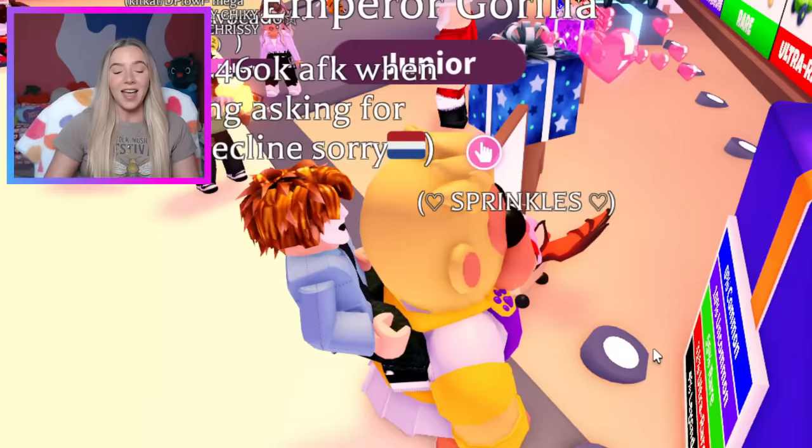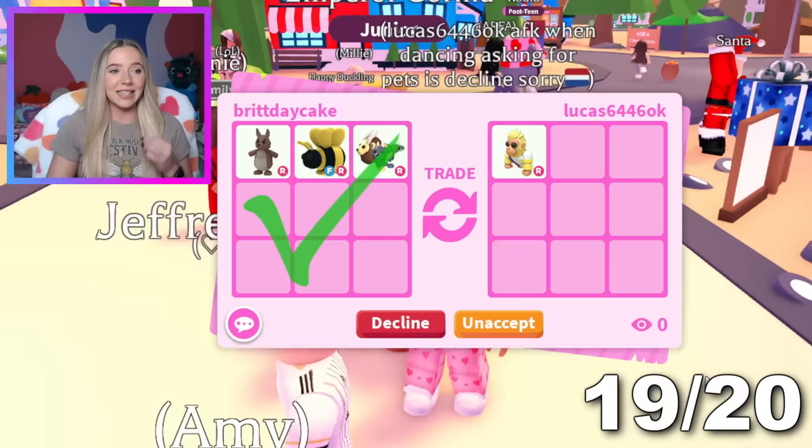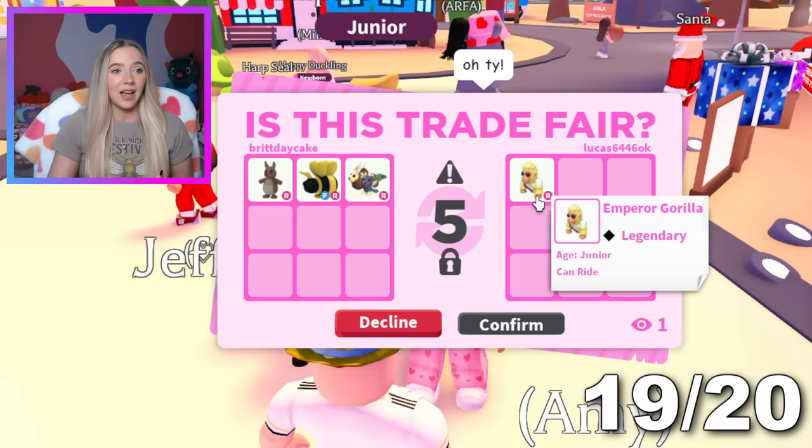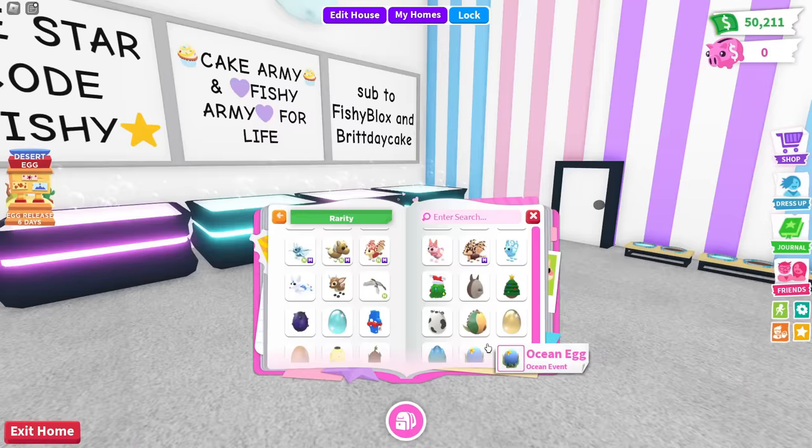Now we just joined the very last person with the Emperor Gorilla. I knew this one was going to be kind of difficult to find. I added a little bit more than I originally agreed because I just appreciate them helping out — this is the last thing that we needed. I didn't get to play the Gorilla Fairground event. This challenge went a lot smoother than expected, but let's hit confirm, get that last pet — and we did it. We got all the pets in Adopt Me. Just like that, we have a 100% completed journal in Adopt Me.